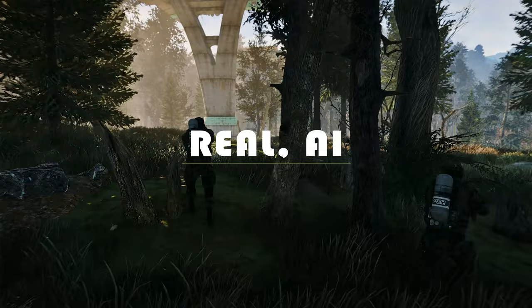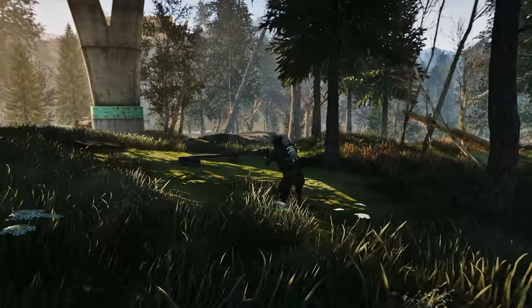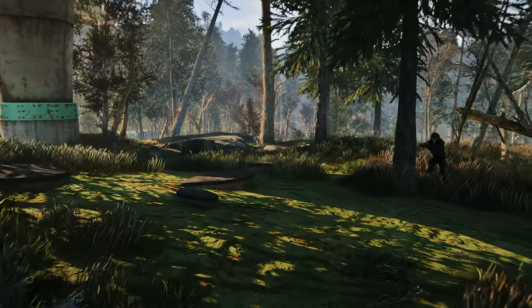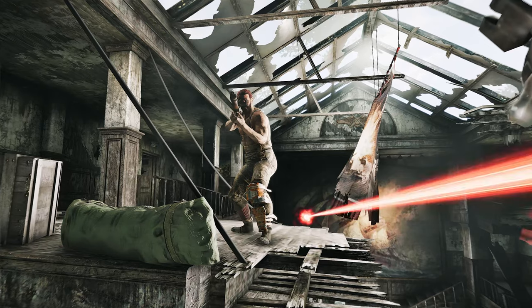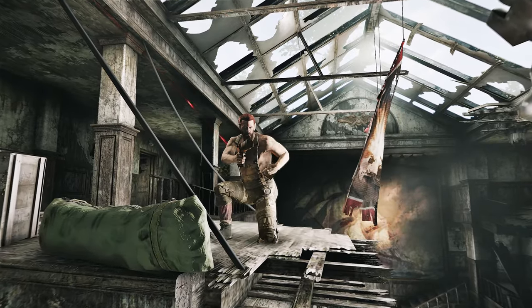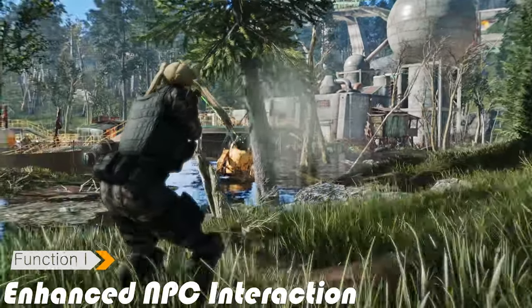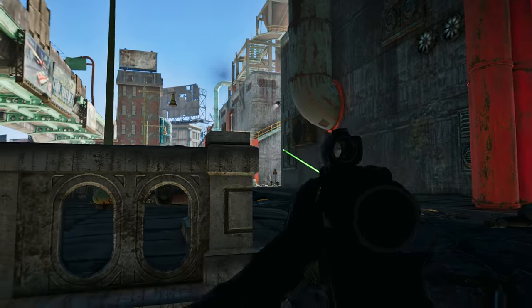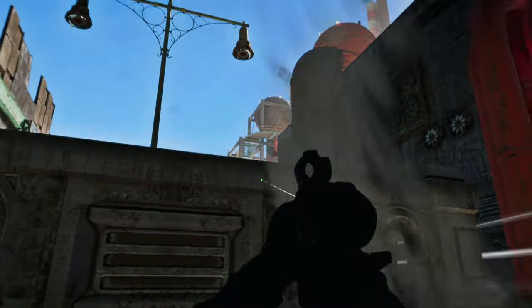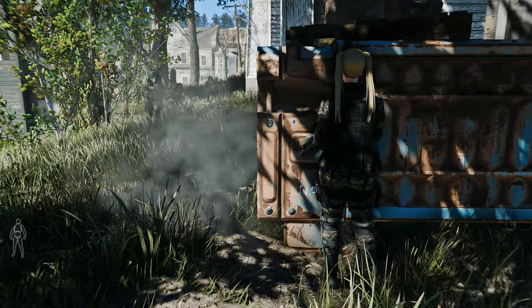Next up, we have the Real AI mod. Real AI takes Fallout 4's NPCs to a whole new level by recalibrating hundreds of engine-level subroutines. This mod removes the limitations present in the console port, allowing NPCs to behave more organically and showcase the full potential of Fallout 4's AI. The mod removes the blinders that Bethesda implemented, which created invisible barriers limiting the NPC's senses. Snipers will truly snipe, flanking NPCs will strategically flank you, and the environment will become a significant factor in their behavior.